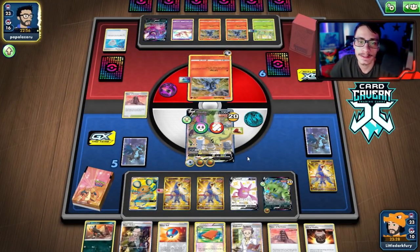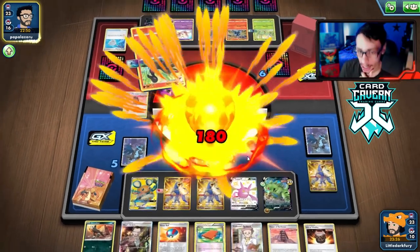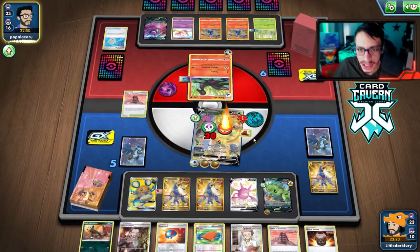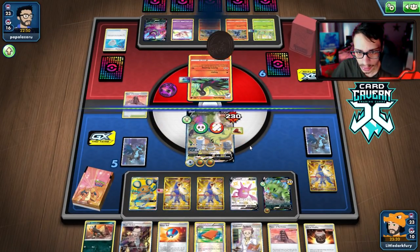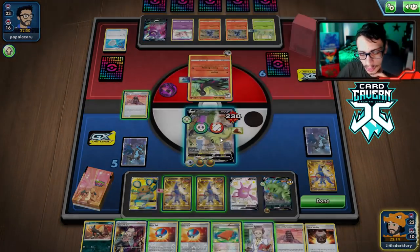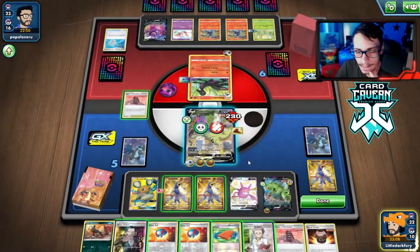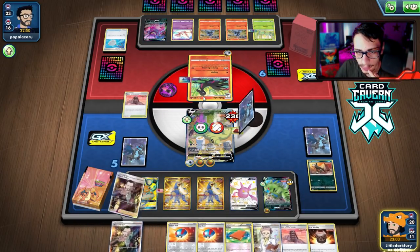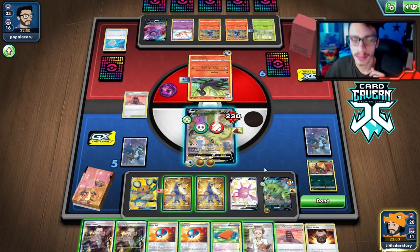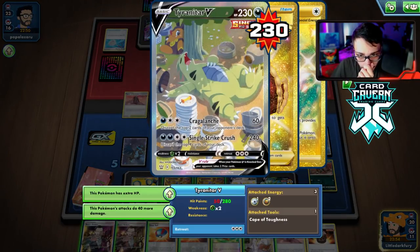They do hit a Crobat, and with Salazzle they do 180 damage to me. We don't get knocked out though. We stay burned — that's okay. We can hard retreat and knock out Bellsprout here with Boss. We have 50 HP. We're not going to get out this turn so we'll stay in the active. I think we just stay burned and knock them out — I'm fine with this.